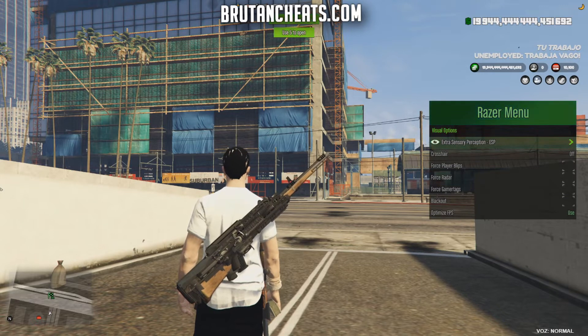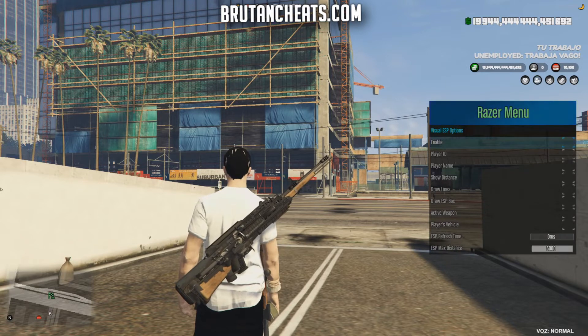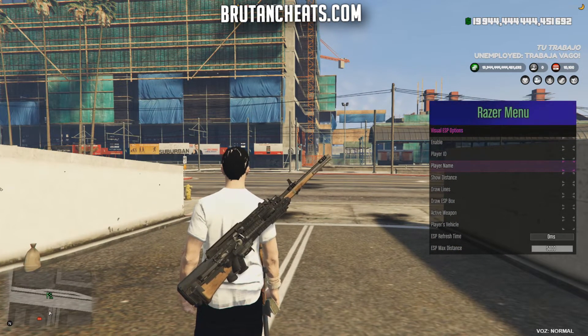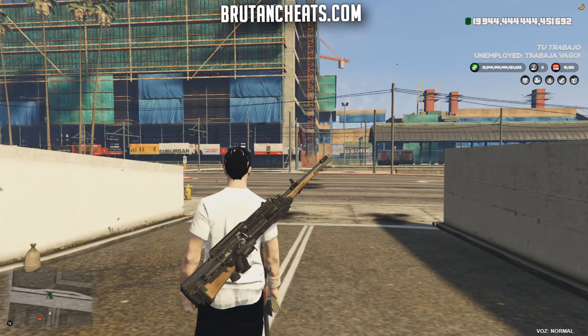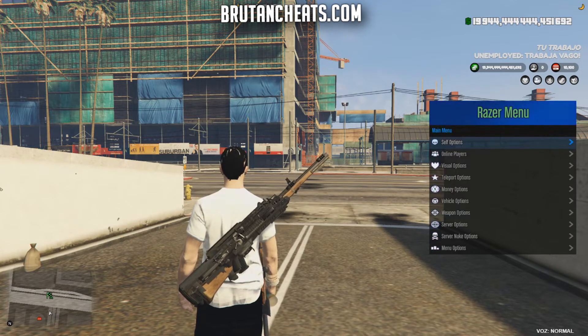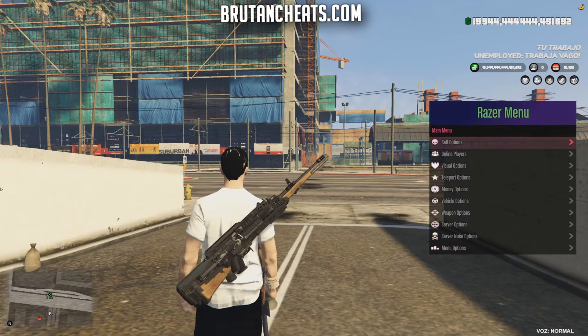In the visual options we have crosshair, force radar, blackout, and ESP options. We can enable it, show player ID, player name, show distance, and draw lines. That'll be about this menu — I can't show you all the features because the video would be way too long.